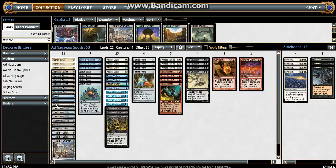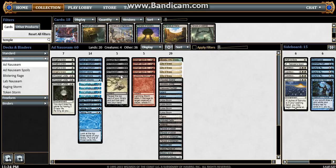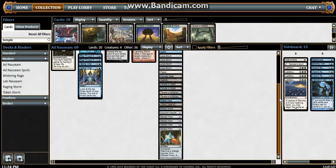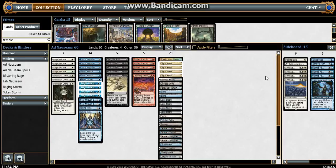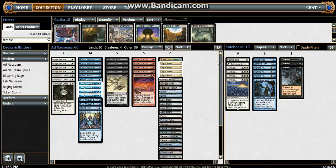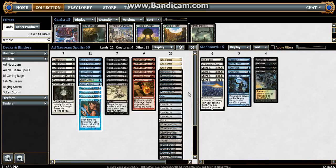I might also try the version with a different mana base — the one with Boseiju and Tolaria West, shock lands, Peer Through Depths, and Telling Time. I'm not sure yet, but I think I like the Spoils version better. It seems a little more explosive and maybe a little more consistent. I'm going to try it out and let you guys know what I think.